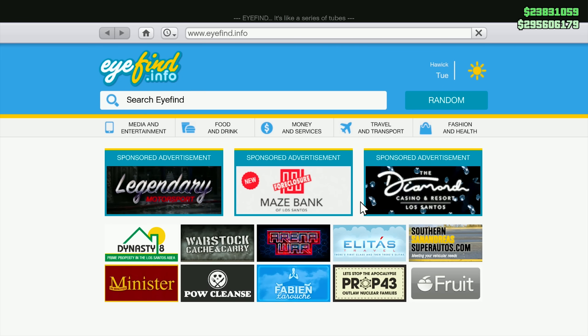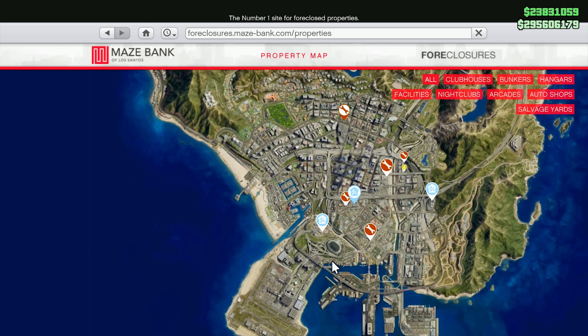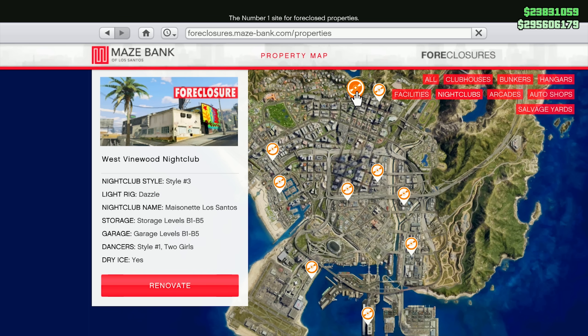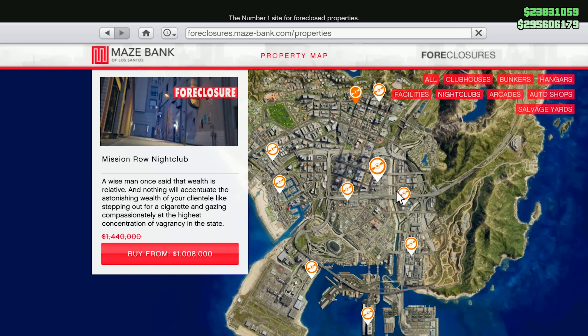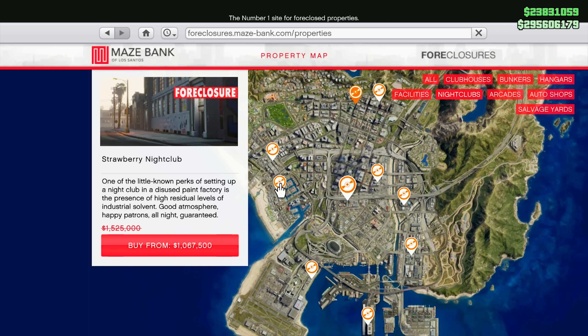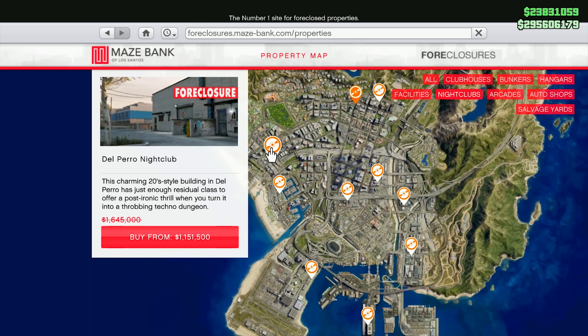All of this easy money we're going to be talking about is thanks to the current double money offer on nightclubs. To begin this process, snag yourself a nightclub while they're on discount. I recommend just picking up whichever one you think is going to be beneficial. I got one of the more expensive ones, but once you have your nightclub, let's talk about making money.